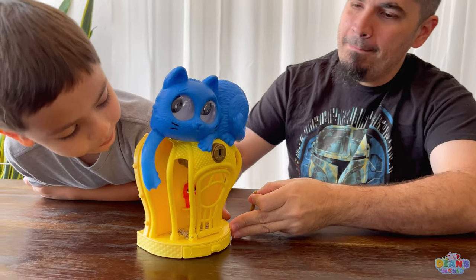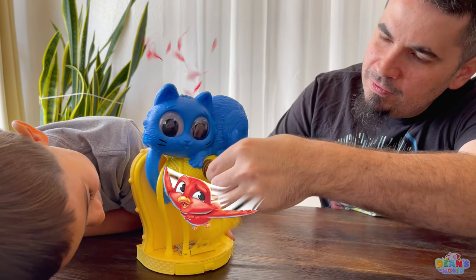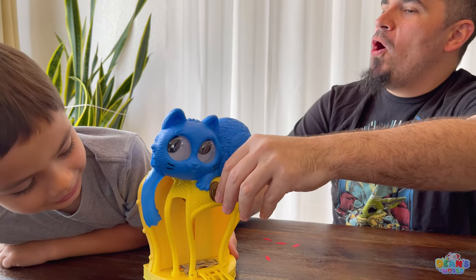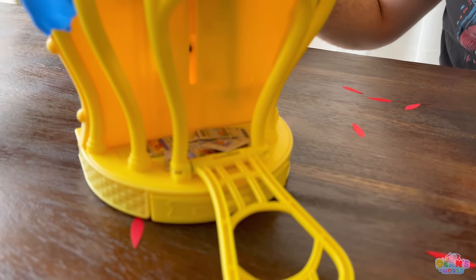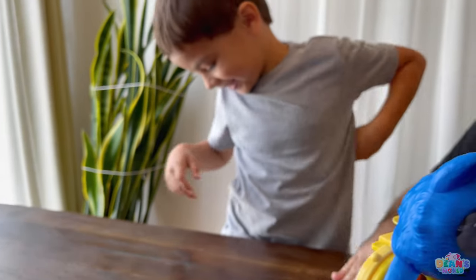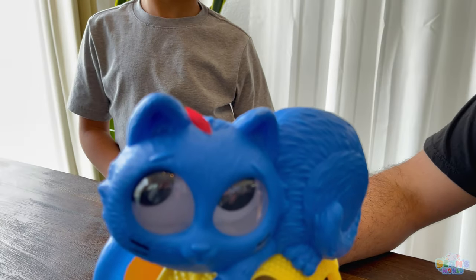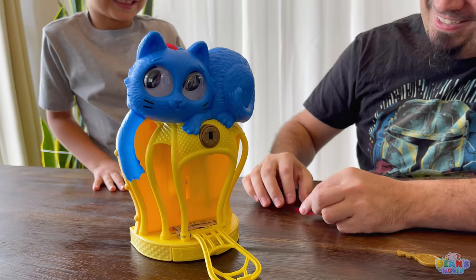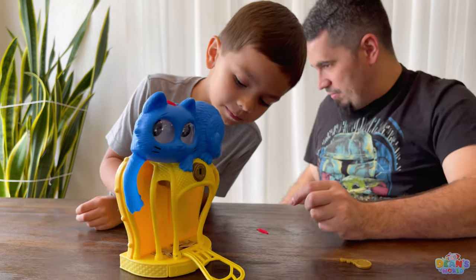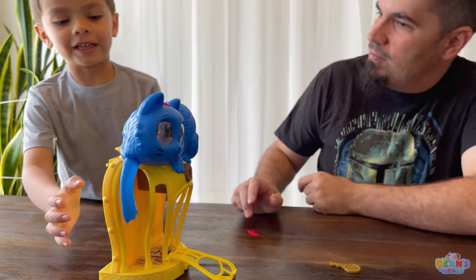Okay, two turns on the lock. One - two. Two! Daddy gets - look at all the feathers, guys! Oh, the feathers! They went everywhere! That's so cool! The birdie! Look! There's a feather of evidence on top of the kitty, because kitty ate the birdie! Or does it mean that the birdie flew away and he's free? I think he flew away.